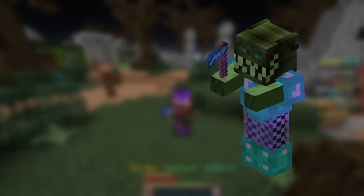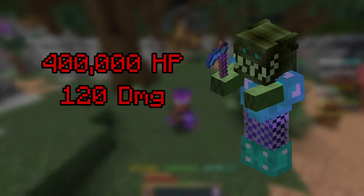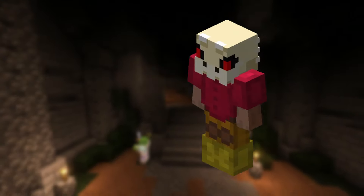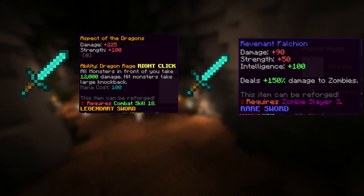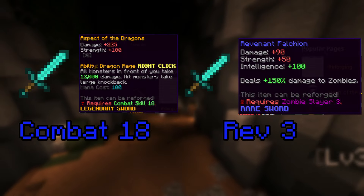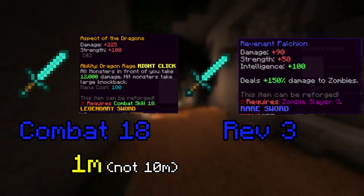Tier 3 has 400,000 health, deals 120 damage per second, and costs 20,000 coins to spawn. For gear, you might be able to do it in Ender Armor, but you'll probably want Strong or Unstable Dragon Armor. For your weapon, you might still be able to use the Void Sword, but if not, upgrade to an Aspect of the Dragons or a Revenant Falchion. The Aspect of the Dragons is unlocked at Combat Level 18 and costs about 10 million coins, while the Revenant Falchion is unlocked at Revenant Slayer Level 3 and costs about 1 million coins.